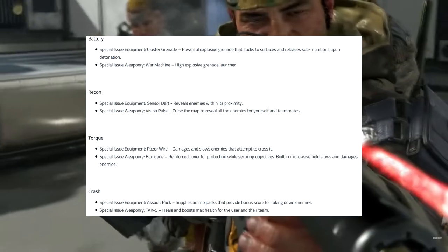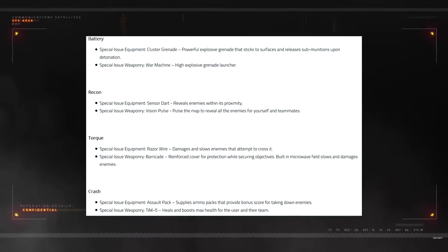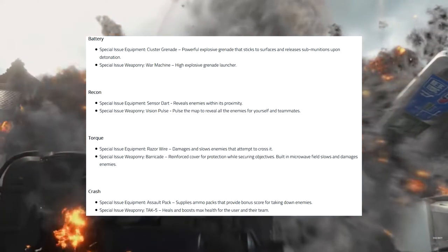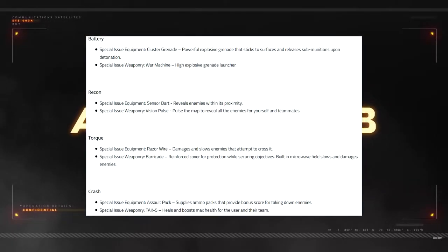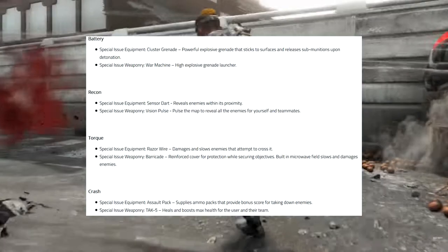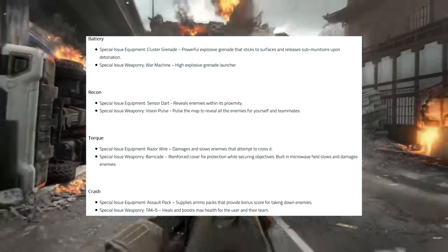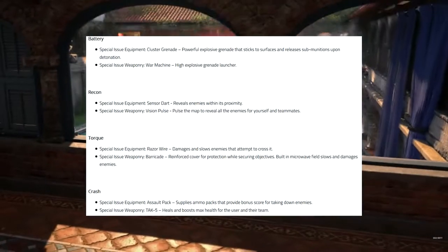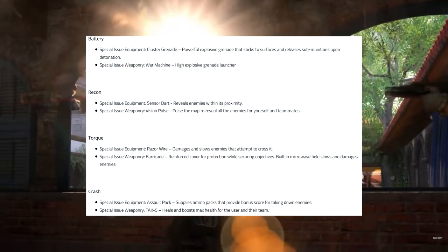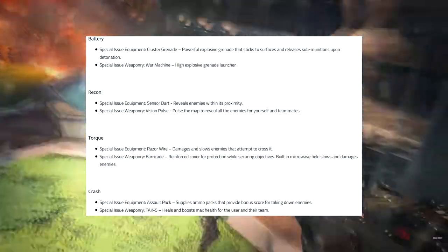It's interesting to see how that plays, and it seems like all these specialists are going to have certain roles in certain game modes. I love to see that because it makes the game a lot more tactical and makes people work more as a team. Next up, we have Crash. Crash's special issue equipment is an assault pack — supplies ammo packs that provide bonus score for taking down enemies. Special issue weaponry is TAC5, which heals and boosts max health for the user and their team. I die a lot, so that's going to help me. Crash might be my class, guys.